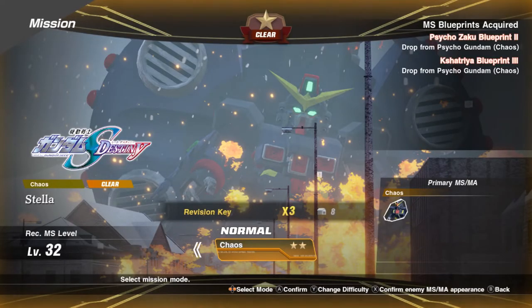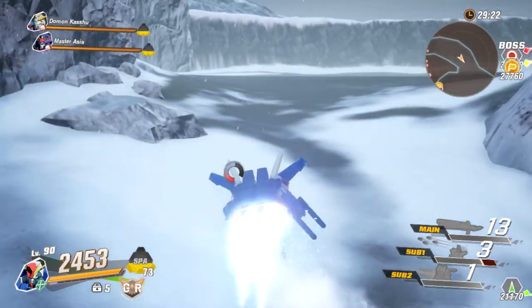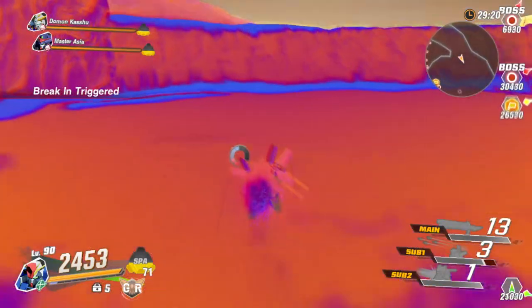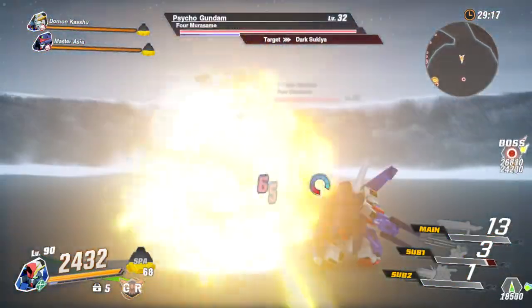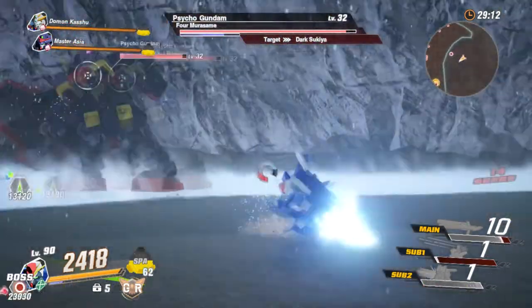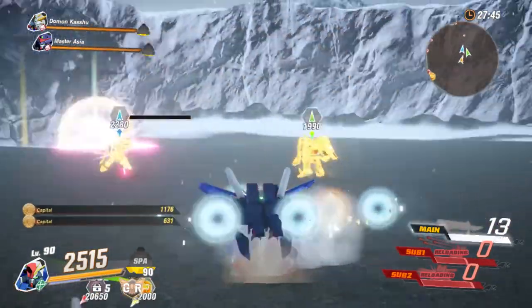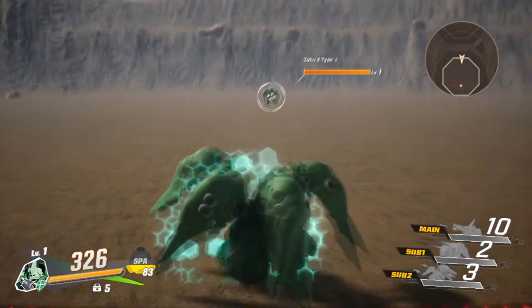The third blueprint is going to be on Stella, and the recommendation level is going to be 32. The amount of keys you're going to need for this is three, and for hard you'll need six. The map only has two big spots — the flag you go to is basically the end boss, but there's another solid big area that you want to go to, and that's where you'll fight Psycho Gundam. That's where the last Corsage parts will drop.